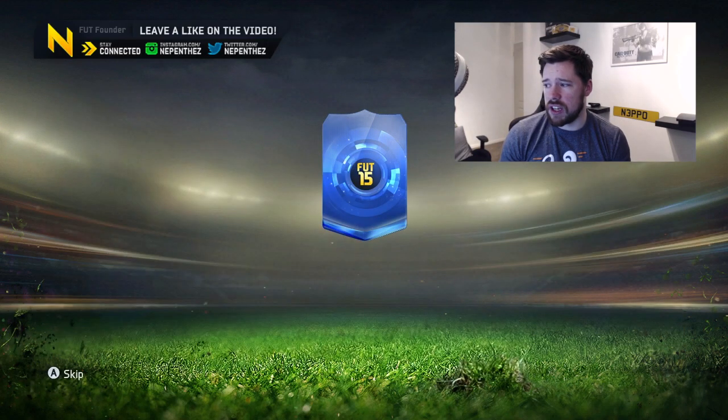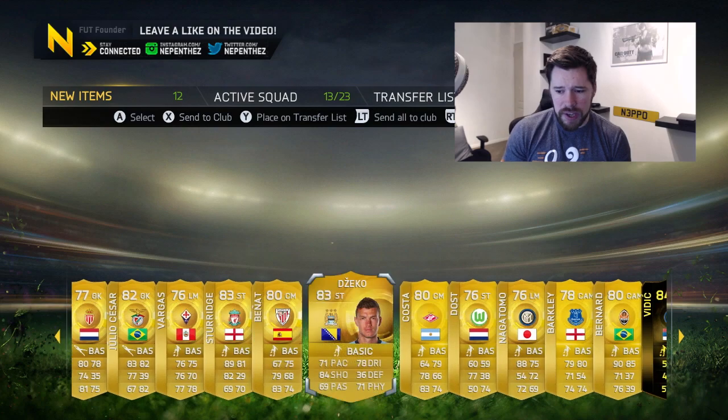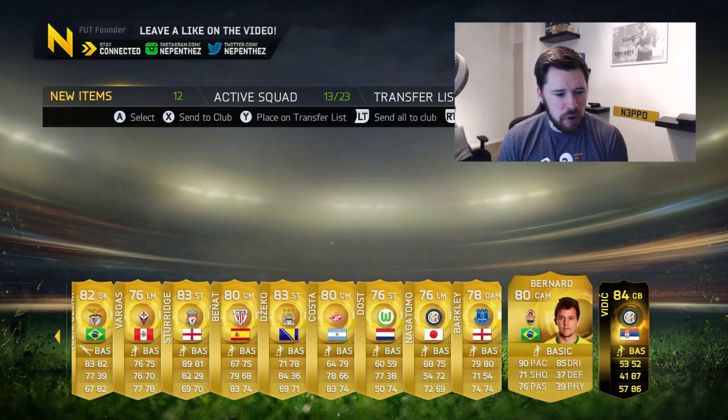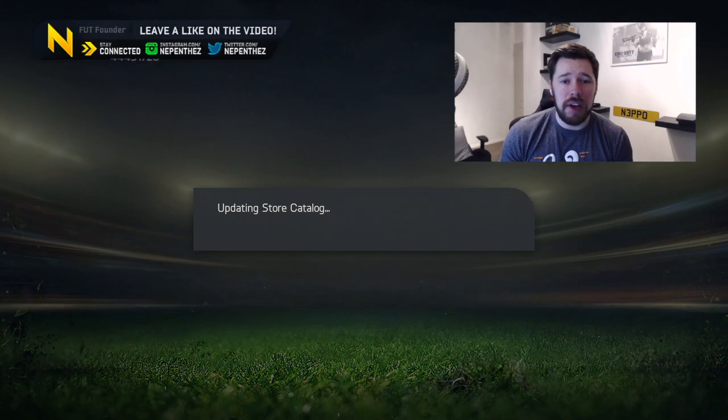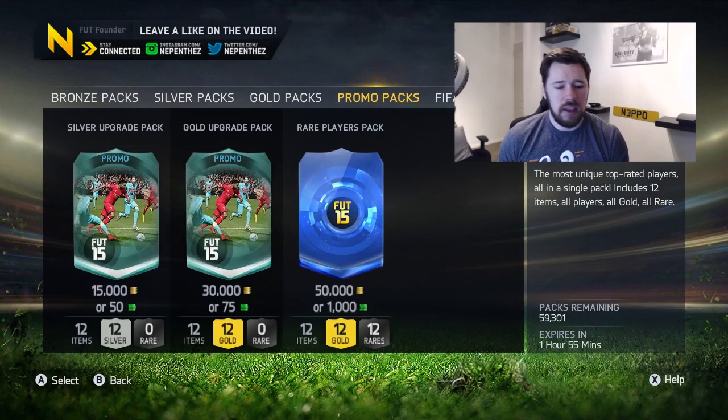So it's pretty good for the defenders. We get an in-form - first in-form. We get Sturridge, who will go to the club. The in-form isn't worth anything but discard. After that, for midfielders and attackers - into the next pack.